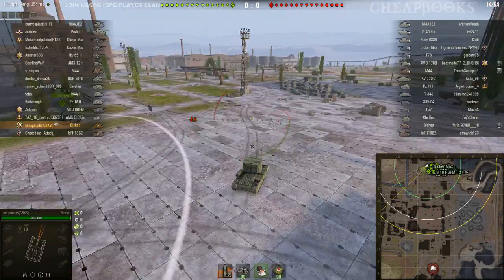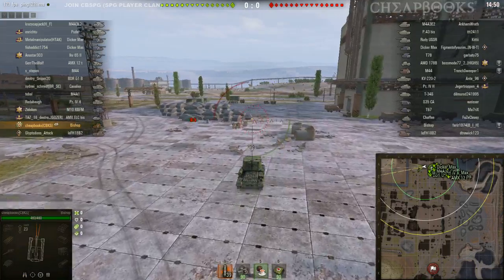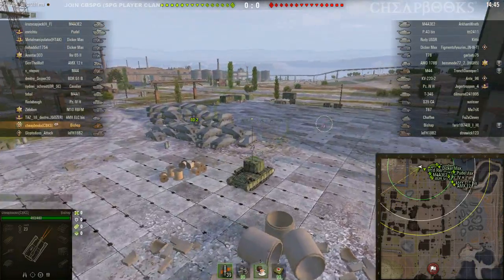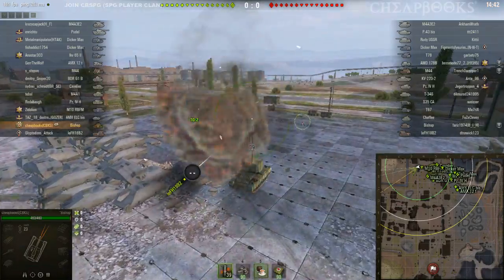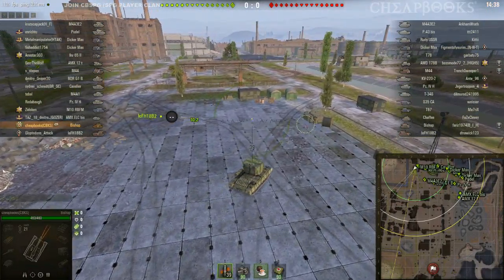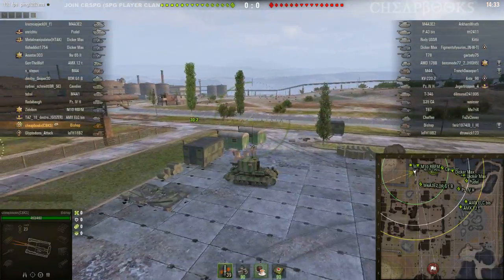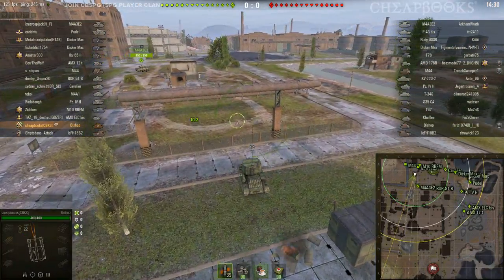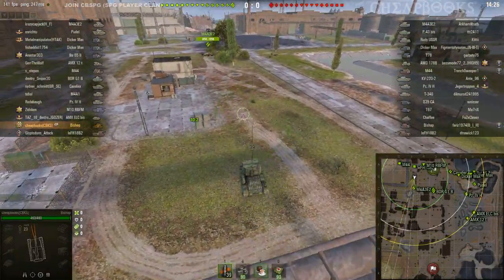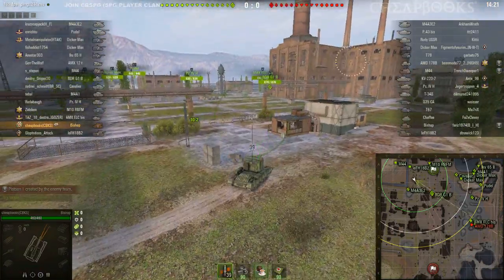This vehicle is the Bishop, a British tier 5 SPG, and the map is Pilsen. This vehicle has a short range — I cannot go beyond the yellow circle — and you have to pretty much hit the enemy vehicle directly. The burst radius is so small that being near the vehicle isn't going to be good enough, so you're not going to get a lot of damage out of these tanks. I've done games with over a thousand damage, but it's rare. You see, he's too far away — I can't hit him.